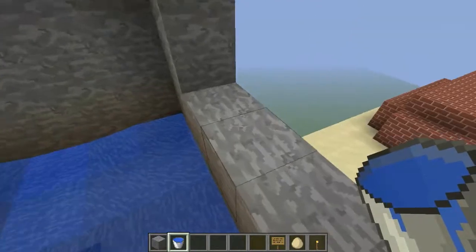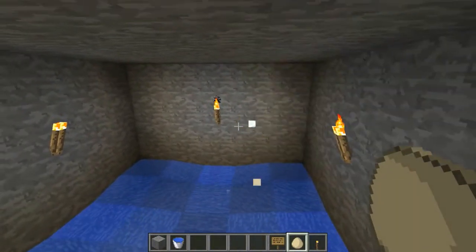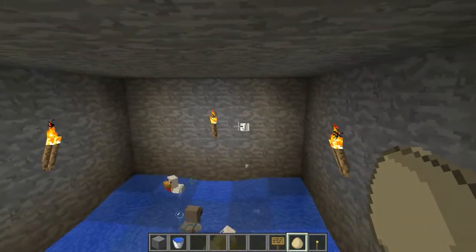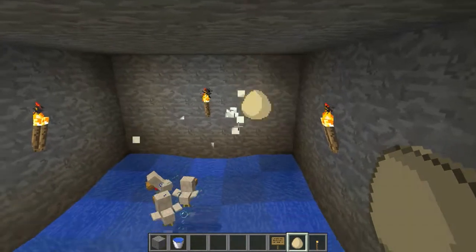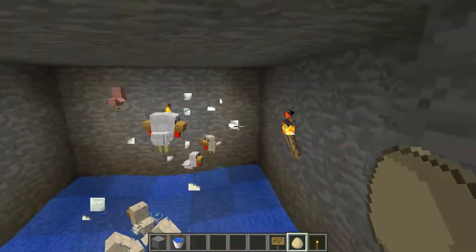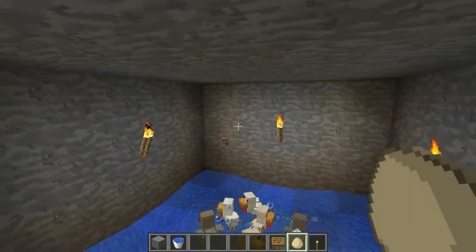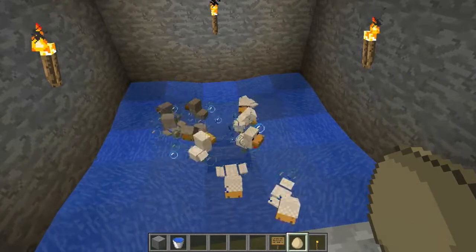All you need to do is go and get yourself some eggs, and then you just chuck those at the back wall until you get some chickens. You probably won't have this many eggs if you're doing this in survival, which I guess you should be — there's no real need to do this in creative. Watch out: sometimes they might choke in the wall, but that can't be helped.